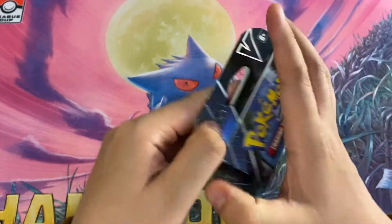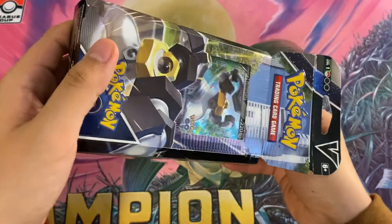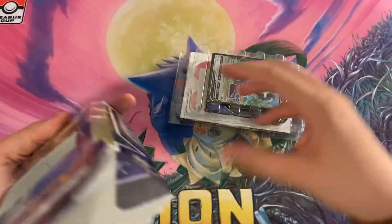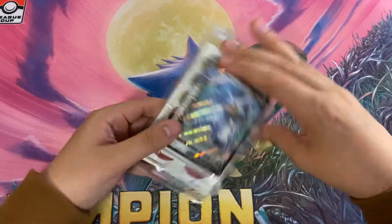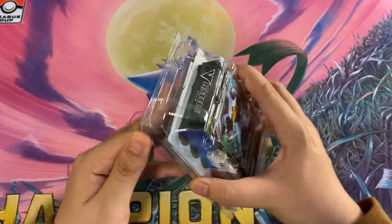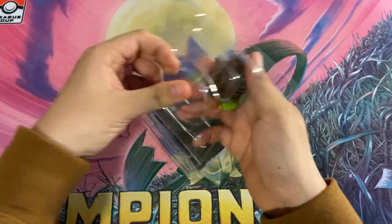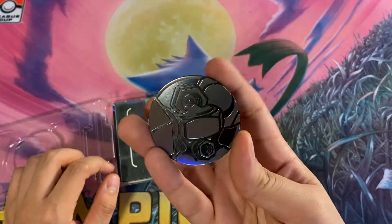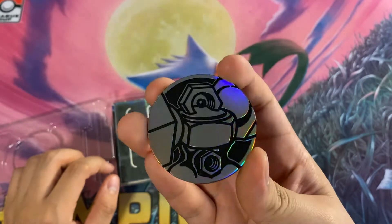So we're going to open it — I haven't opened these in a while. I guess this just pops off, yeah, so we open it like this. The box is empty and this is what we're left with — this is the inside of it. This just folds open. Let's see what the coin is. It is a big coin — it is a Melmetal coin. I think this is the first Melmetal coin, pretty cool.